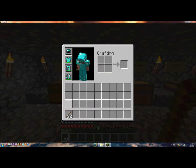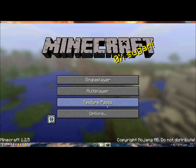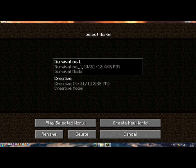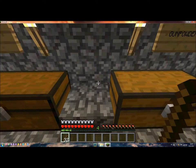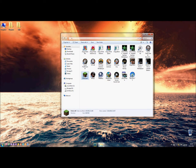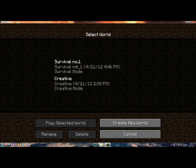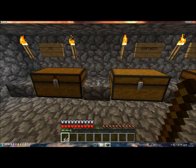Now let's do this again. Just throw them away. Save and quit to title. Single player, same world. Pick everything up. Close the game. Get in the game again, in the same world, pick them up. And there you go — 64.